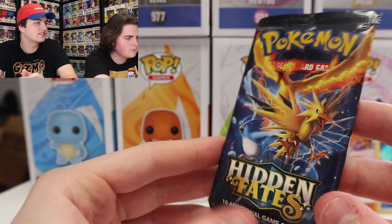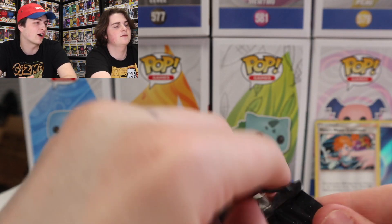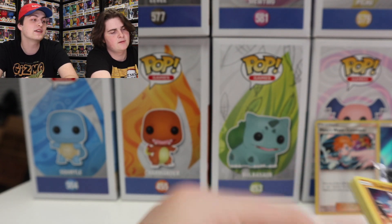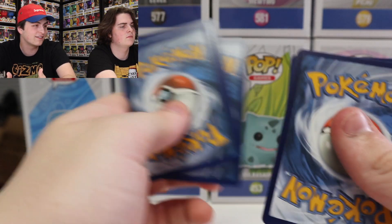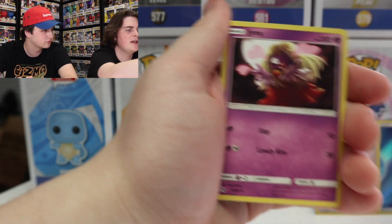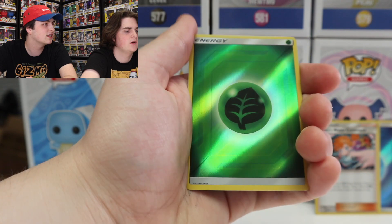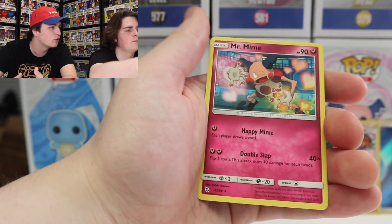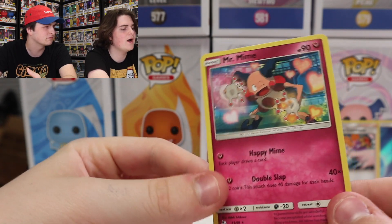Alright guys, we're on to the second pack from the one I bought — the Legendary Birds pack with Articuno, Zapdos, and Moltres. Really cool art on this one. We are trying to get that Black Charizard — I think it's something like a one in 500 chance. A lot of people are still buying Hidden Fates even though it came out a long time ago. We got Fighting Energy, Ten-Star Strategy, Jynx, Cubone, Jigglypuff, Eevee, Caterpie, Paras, Reverse Holo Energy, and the last card was Mr. Mime — a regular rare Mr. Mime.